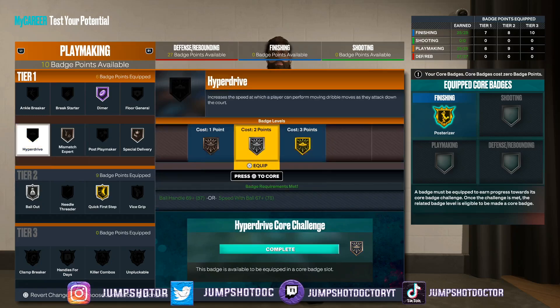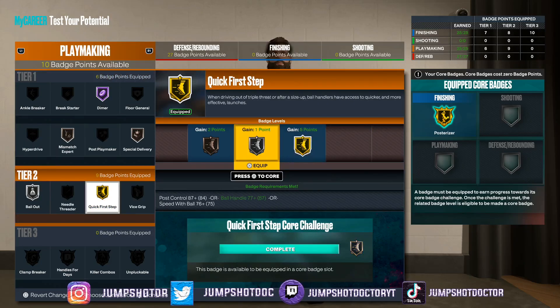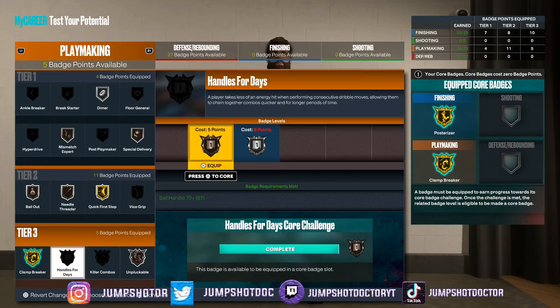One thing I wouldn't trust me on is the dribbling badges — that's the one thing. Nothing's going to get all four of these badges, so you have to pick one. I think handles for days is what you need. Killer combos is cool, but you have quick first step and clamp breaker — just do your move. This year isn't ISO dribbling for 15 seconds; it's five to ten seconds max. Do your combo, size up, move, pass, restart.